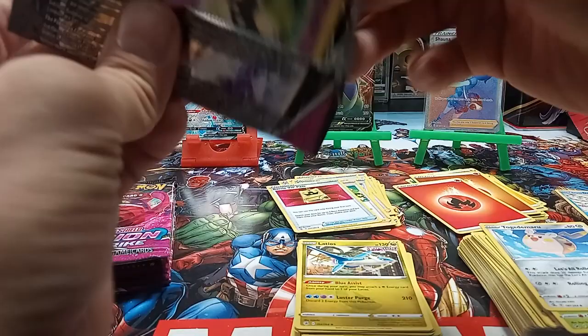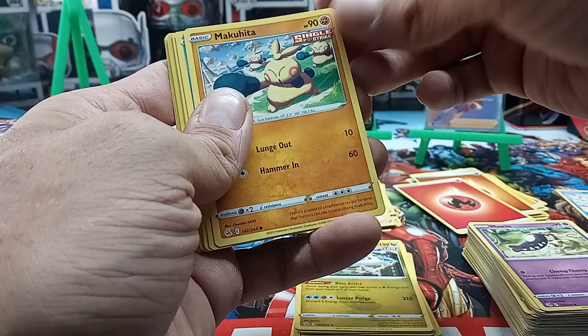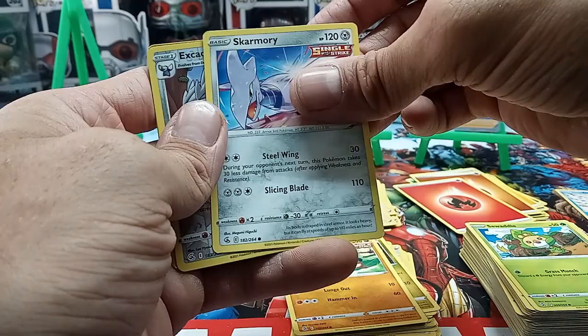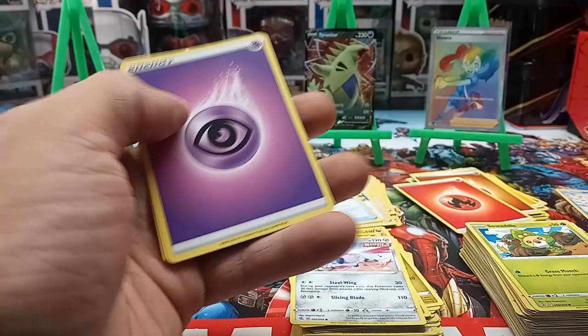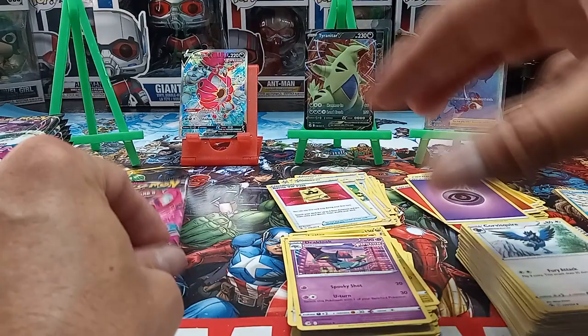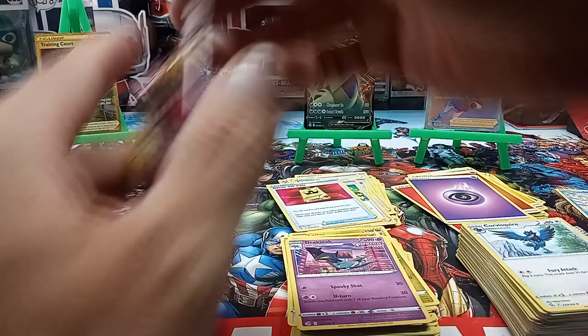Next pack. We got a Mawile, a Single Strike of Machoke, Panpour, Swadloon, a Skarmory Single Strike, a reverse holo of Excadrill. Oh, we got a gold card — Training Court gold! We'll check that one out and see if it's worth anything. We got energy, Bewear, a Drake-Loke Single Fusion Strike, and a Corsola. Looks like we're at about a three dollar card on the gold Training Court.